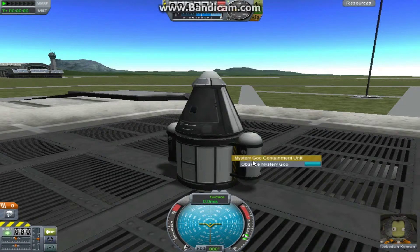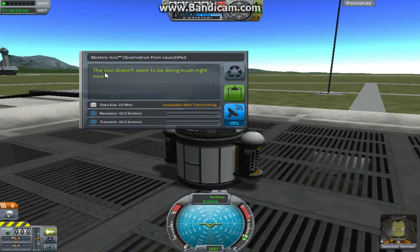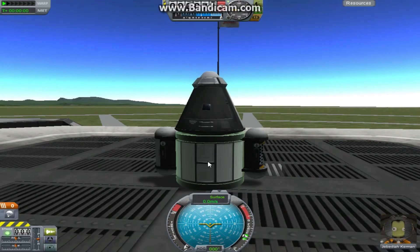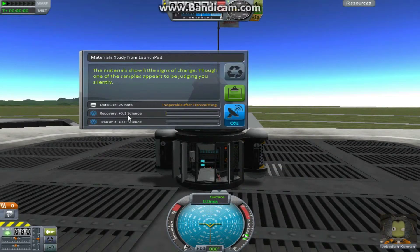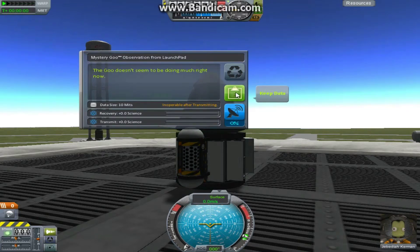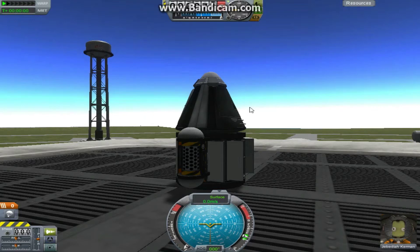Now we right-click on the experiments and click 'observe mystery goo.' The goo doesn't seem to be doing much right now, obviously because I've already done it. Now, these experiments are different because they are inoperable after you transmit them, meaning you cannot get a repeat experiment from the same module. The only way around that is by fitting more than one module onto your ship — like I've got two mystery goo canisters here. So we'll click 'keep that data' and do the same for the materials bay. I get 0.1 science, and 'the materials show a little sign of change, though one of the samples appears to be judging you silently.' If you do repeat experiments on the same point, I don't think it gives you as much science — I believe that was patched in version 0.22.